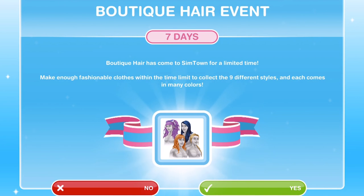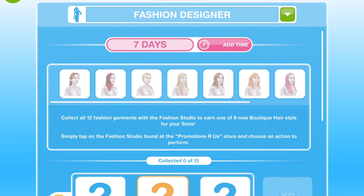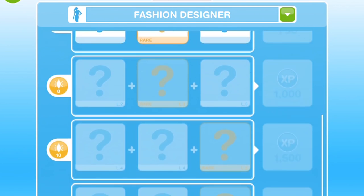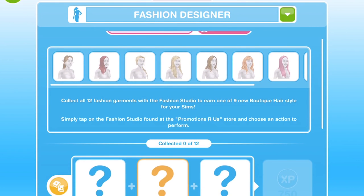When you get this pop up in your game you just go ahead and press yes to start the event and it will reset your fashion design hobby. This is now your fashion design grid. There are 9 different hairstyles and to win one hairstyle you have to completely fill in this grid. Once you have completely filled in the grid with the collectables you reset the hobby and fill it all out again, so on and so on until you've done it 9 times to win all 9 different boutique hairstyles.